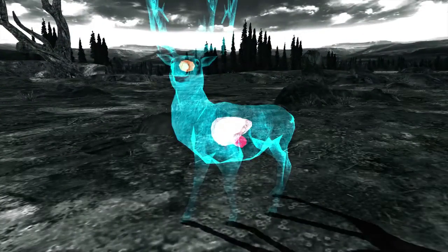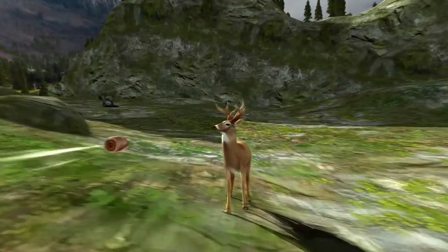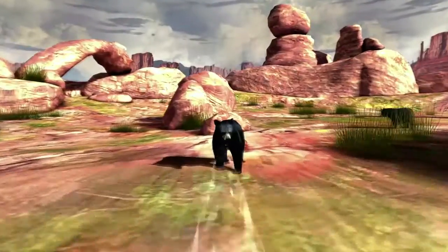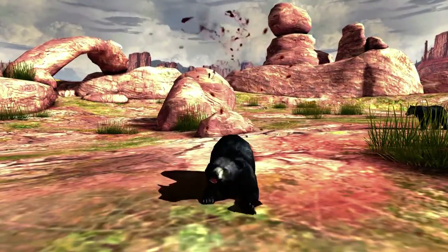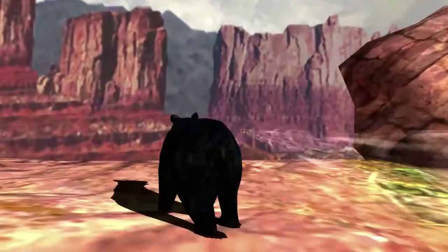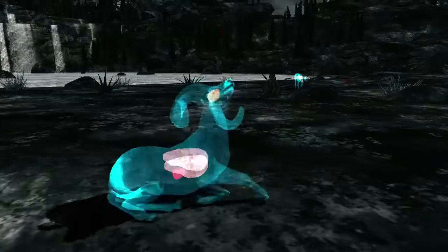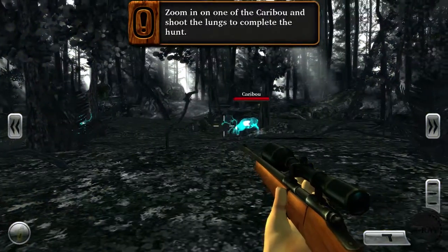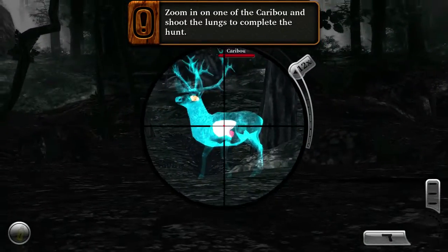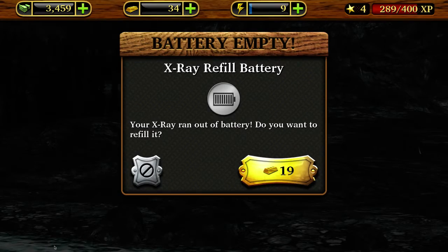The one thing I love is the bullet cam and the x-ray vision. The bullet cam follows a speeding bullet to the unlucky animal you are killing. Moments like the bullet cam make you jump out of your seat and scream victoriously like a man, or maybe a woman. The x-ray vision lets you see the vital organs of your animal for the perfect kill. This might be very handy for missions that require a lung or chest shot. The only drawback is the battery level, which of course has to be purchased to refill.